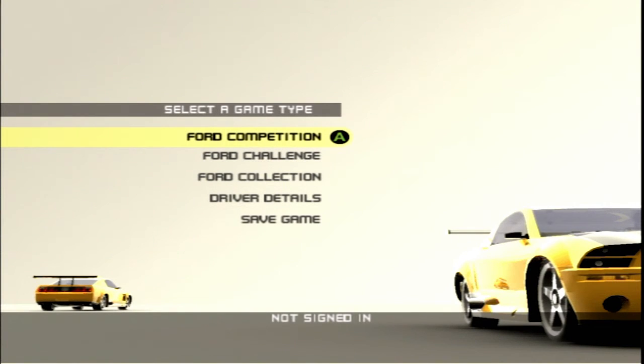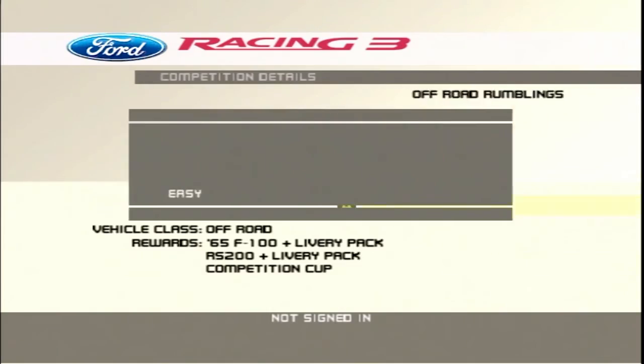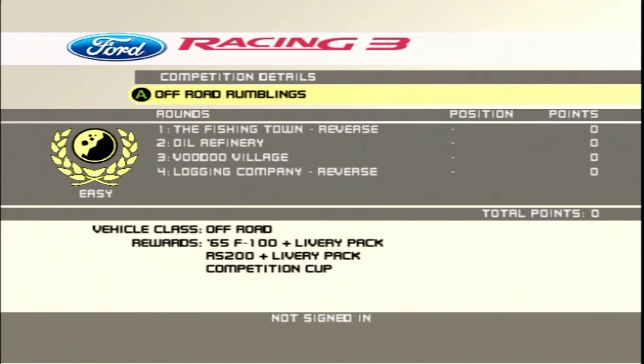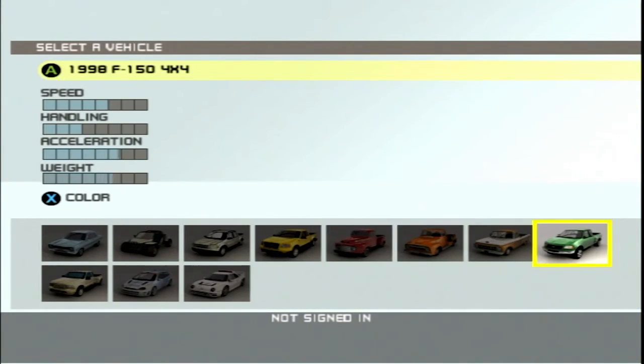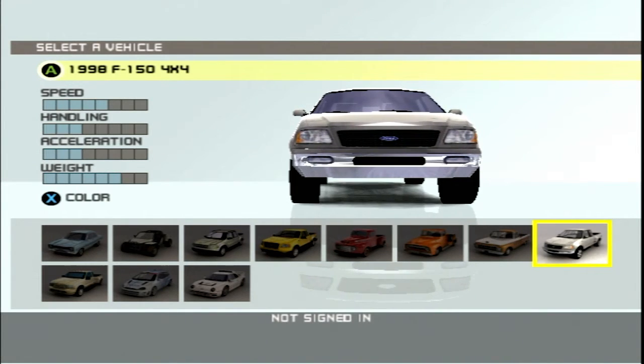Hello, I am Max, and welcome back to another episode of Ford Racing 3 here on HD Central. In this episode, we're going to go right to the Off-Road Rumblings series, which, as you can tell, we are on off-road tracks. I don't think I've shown anything off-road in this game yet. I unlock $65, $100, $200, and the Competition Cup for this competition. And it looks like we only have one truck to pick from, which is the 98 F-150.